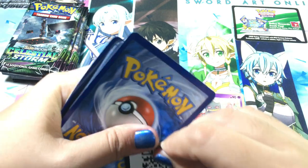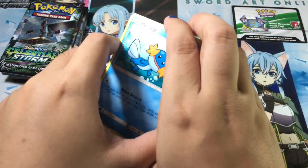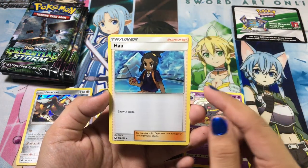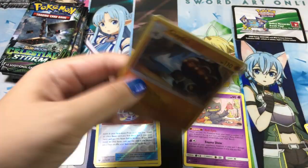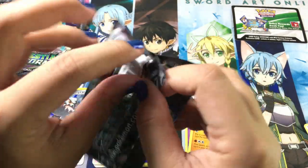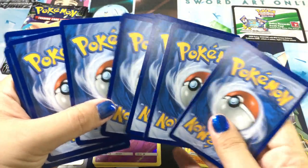Next we have the Rayquaza pack art. Hopefully we're getting better pulls — may Arceus bless our pulls! My luck from ETBs kinda sucks but hopefully we get something good. From this pack: Metang, Huntail, Spoink reverse, and a Claydol non-holographic.